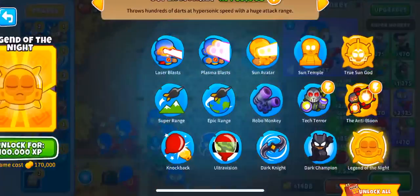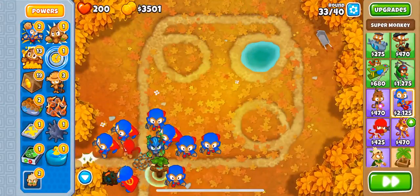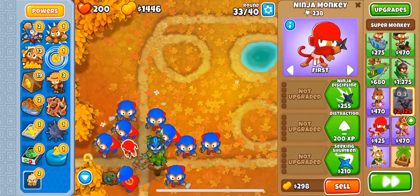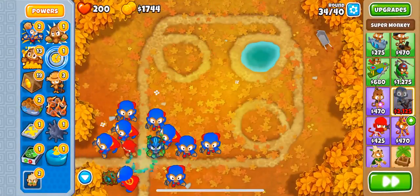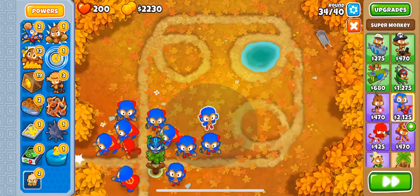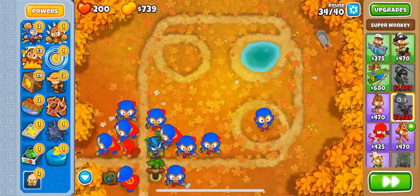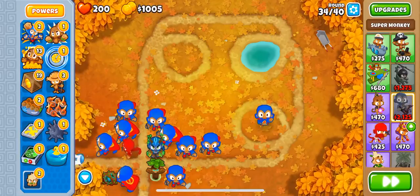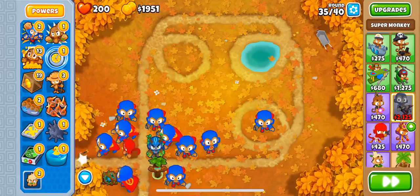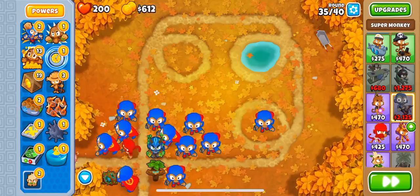We're on round 32, and for 32 rounds — about 5 minutes — we got like 10k XP. It's really easy. The more you can keep going, the more XP you get. The ninja's kind of popping off. The trick is that the more towers you have, the more experience this tower gets. We can check at round 40 if you get less XP. Even with less XP, if you have like 10 Super Monkeys, you would still get a lot of XP, probably.